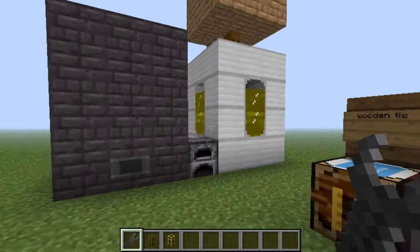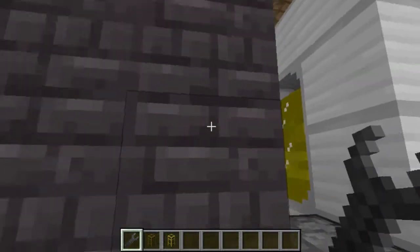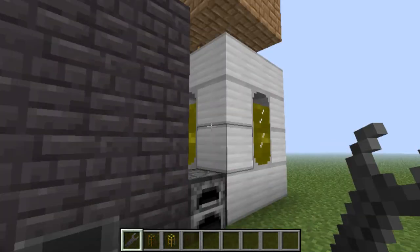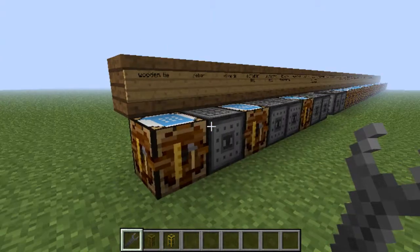I've got this little system set up here to get me some creosote oil because I had to do wooden ties. And I had to set this up to create steel because you can't get steel in creative. That's a bit of a bummer.